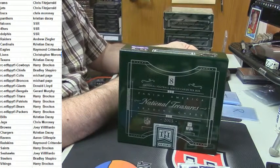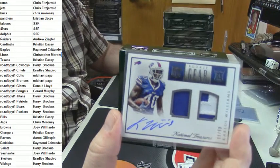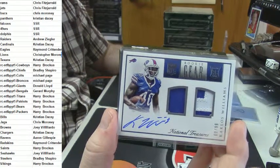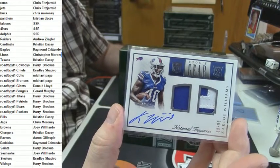For the Buffalo Bills — 89 out of 99 double relic, single, single, single, double, double on-guard auto for Carlos Williams. Nice card.